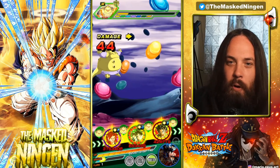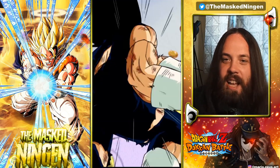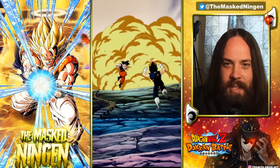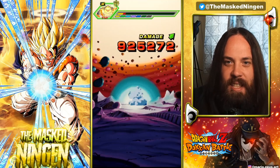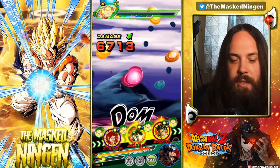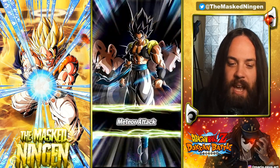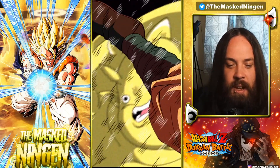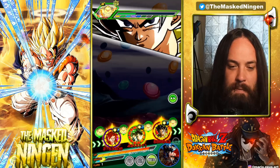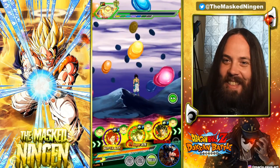Obviously there are no Super Saiyan 4 or Super Saiyan Blue Gogetas in the Janemba movie, but it is what it is. I don't really want to bring in the STR Super Gogeta into this stage — the AGL one has that dodge chance, but if he doesn't dodge he's probably getting absolutely annihilated. So this is probably the only real way we could make the team work and have it be full Gogeta.